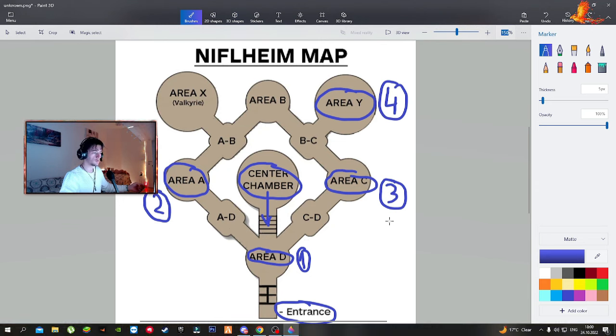It's also a good idea to get the enchantments that help you conserve your Mist meter — the gauge at the top center that slowly goes down. Get the enchantment that makes it go down way slower. Hopefully this helps you out; it definitely helped me. Thanks for watching.